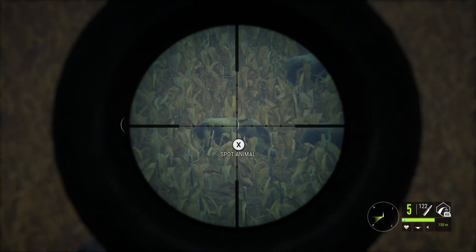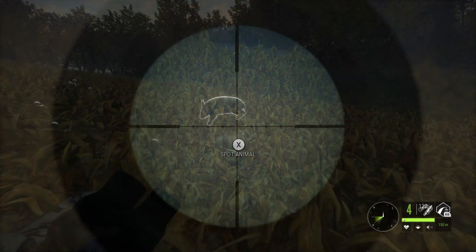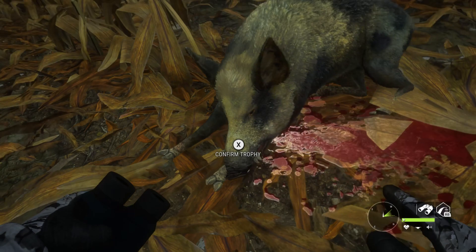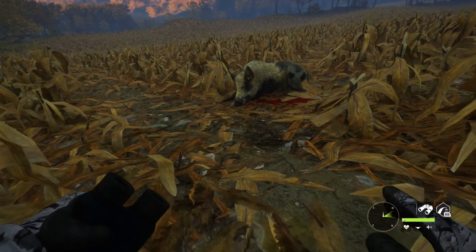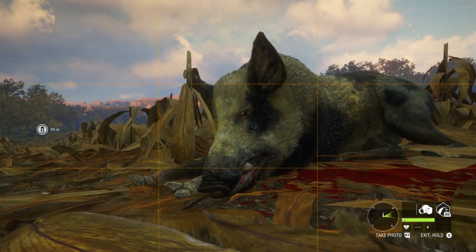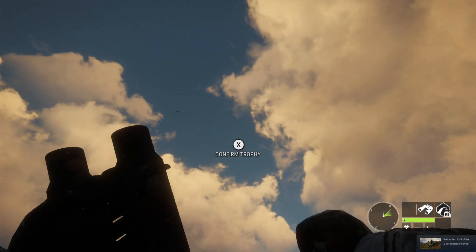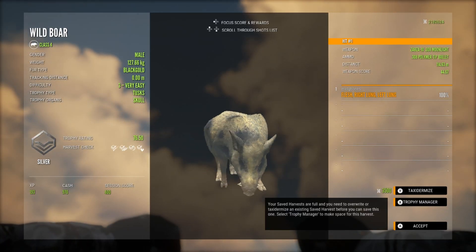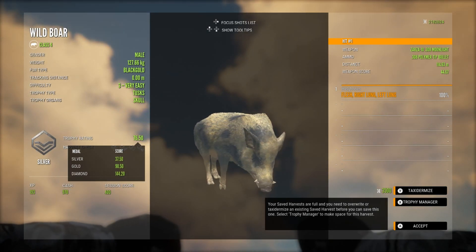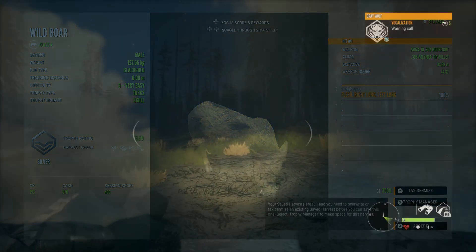I did also find another one on Hirschfelden — a level 3 male. Unfortunately this one did not have a chance at making gold, but it was quite cool to see one out in the fields. I took a couple of screenshots because these are a beautiful and proper rare animal. This guy is a silver level 3, and a nice double lung shot from the 308 brought him down quickly.